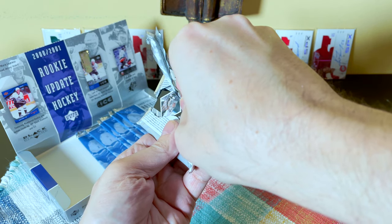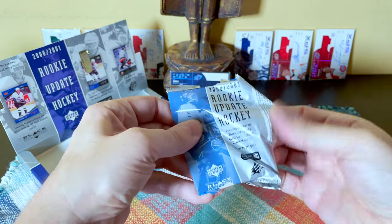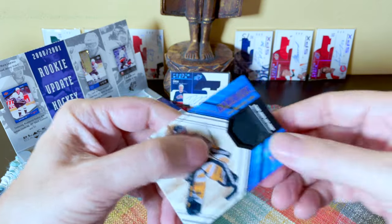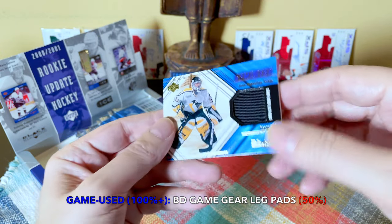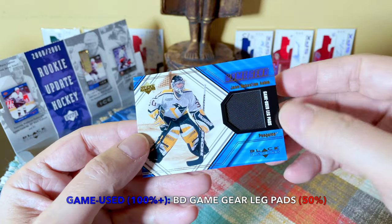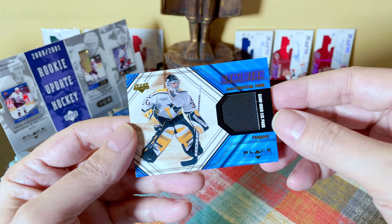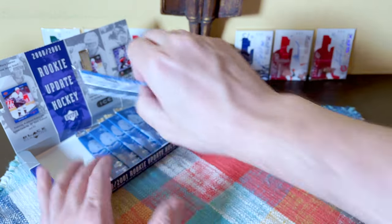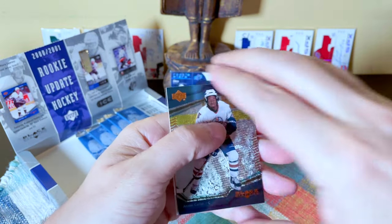We have a game-used here. Look at this — it's one card in the entire pack, holy moly! It's an SPX — anticipating future one-card-per-pack products. It's a Jean-Sébastien Aubin and it is a massive game-used goalie pad swatch. I think they call these Game Gears. Really cool — look at the old Vaughn equipment. He played on the Leafs in the 2005-06 era and was drafted in the third round by Pittsburgh.